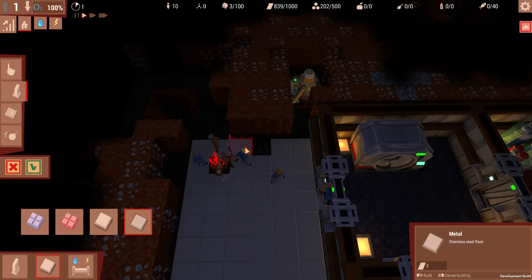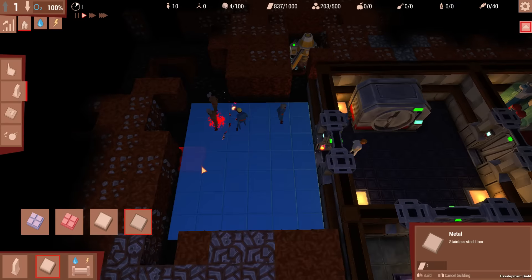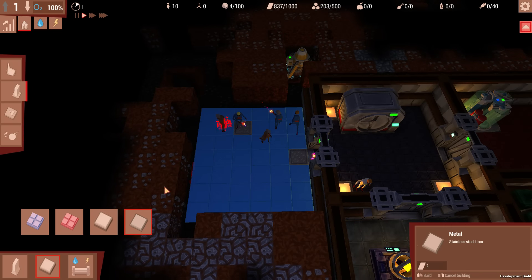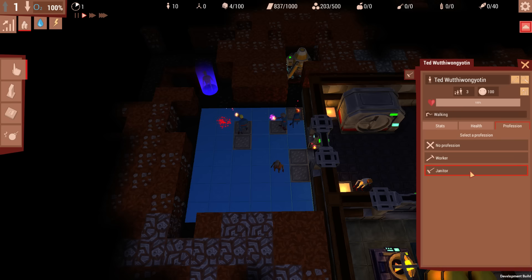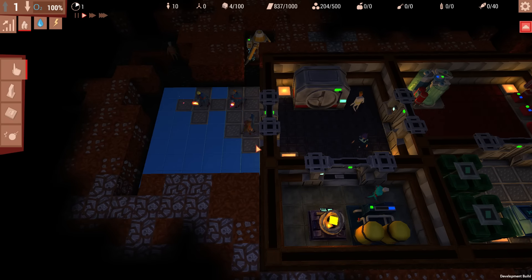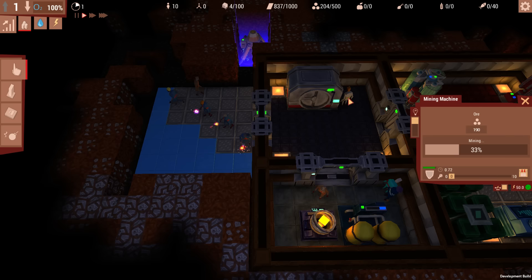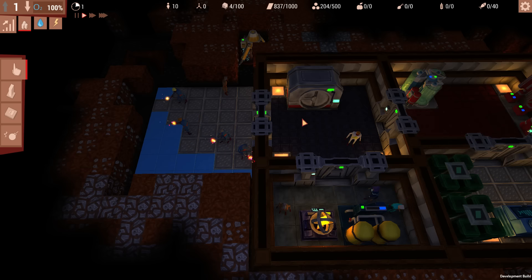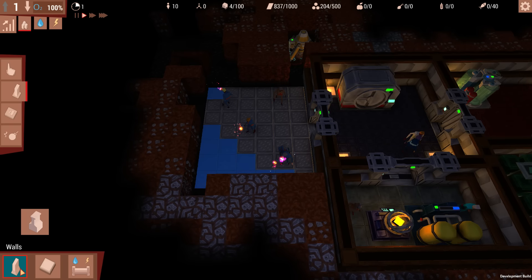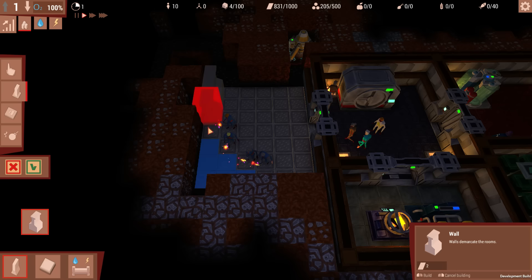Something has been discovered: a mole man hole, and some enemies can come out of it — not great. One of our residents looks a bit damaged somehow. Our workers are going to town though, which is awesome. The mining drill is working just fine, which is really cool.